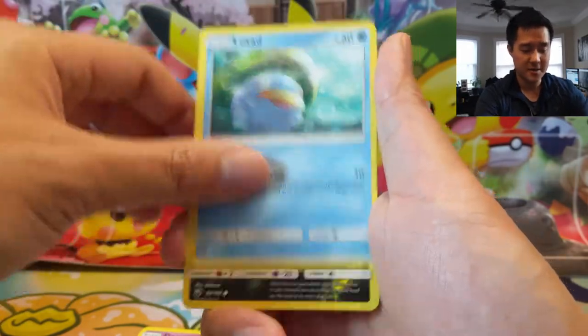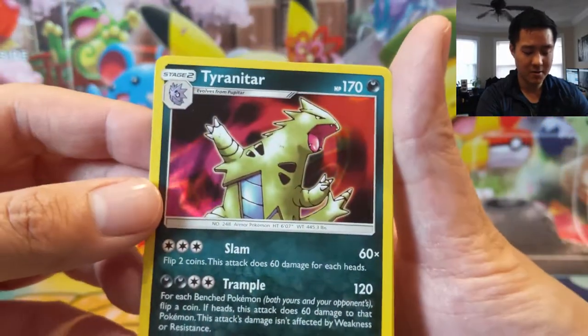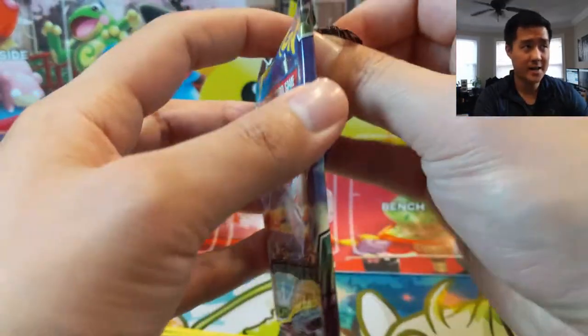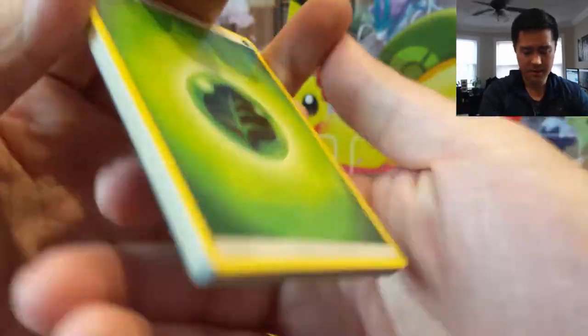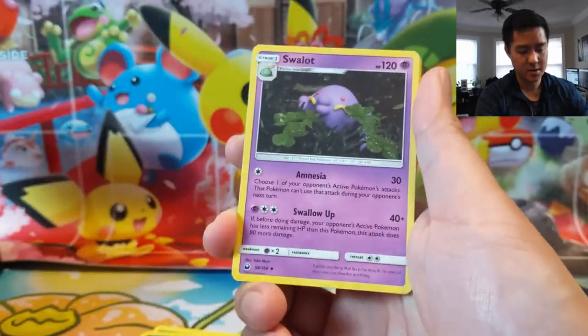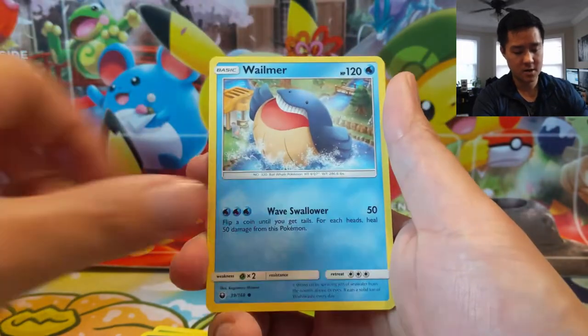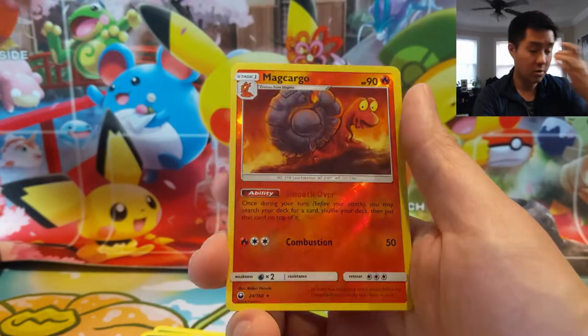Oh, the Cinccino with the Zoroark GX ability. Trade! Ooh, Tyranitar — this is definitely borrowed art, from Neo Discovery maybe. I think I watched someone open up some Neo Discovery packs; they were hoping to pull Tyranitar. But yeah, so far this has been pretty bad. Last Chance Potion. Swallet. Underground Expedition. Beldum. Larvitar. Wellimer. Bellsprout. Cinccino. Macargo — ooh! Smooth Over Macargo is a pretty cool card. Once during your turn you may search your deck for a card and put it on top.